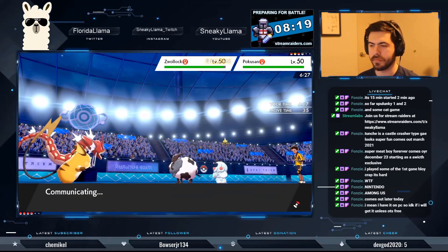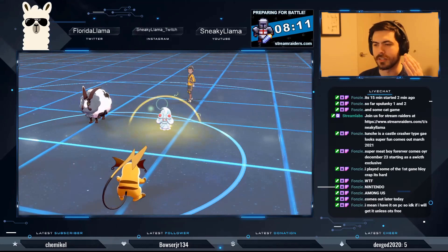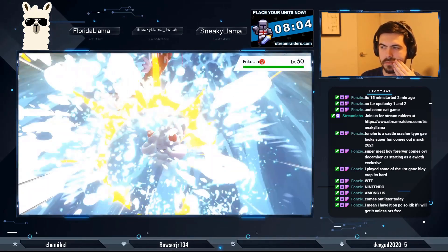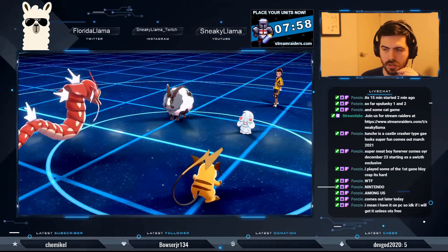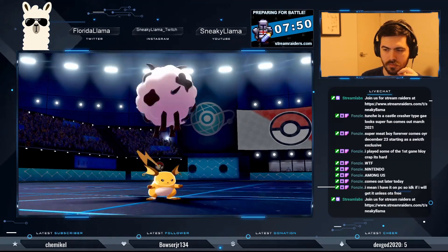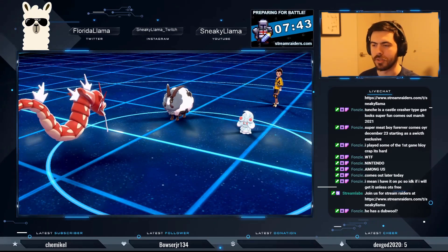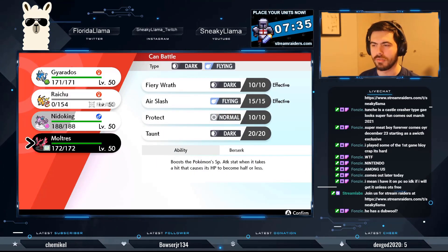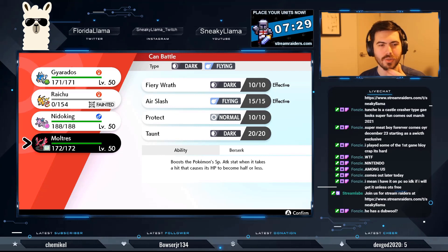I'm going to use Eerie Impulse. I just don't know what he's going to do — I don't understand this team. Body Press is good, but not great. He's trying to buff up his Dubwool to be really strong. But it's a Dubwool — at most it can kill one of my Pokemon per turn. It's also paralyzed. I'm faster. I don't get the strategy.